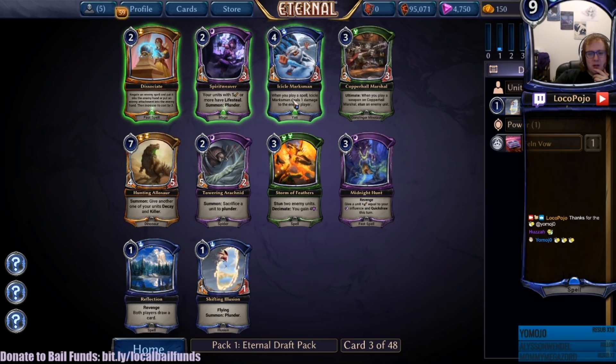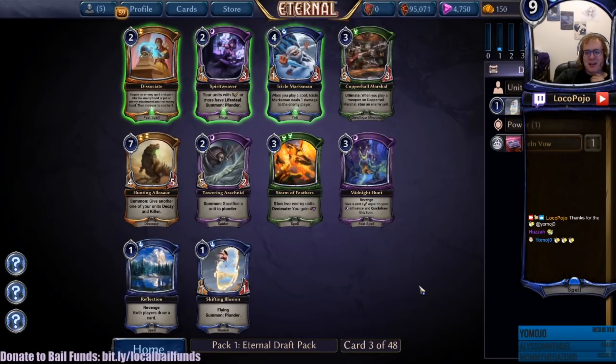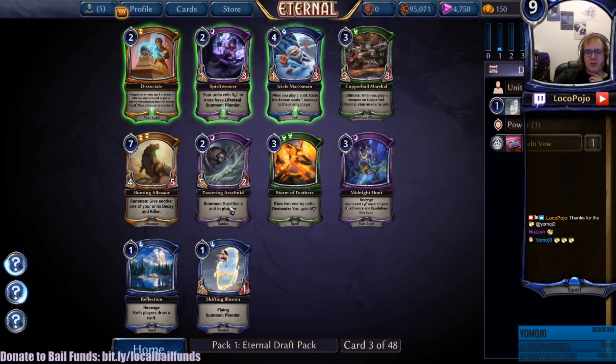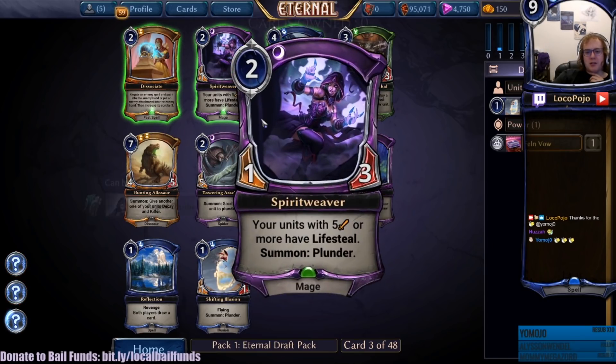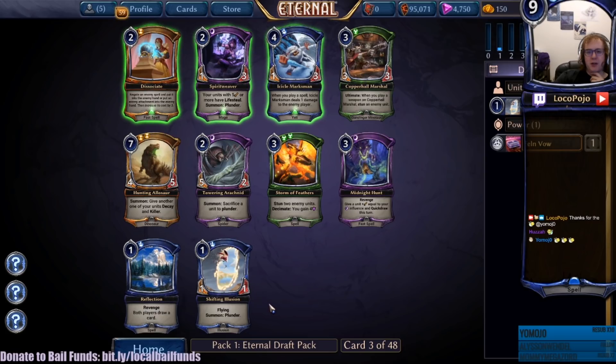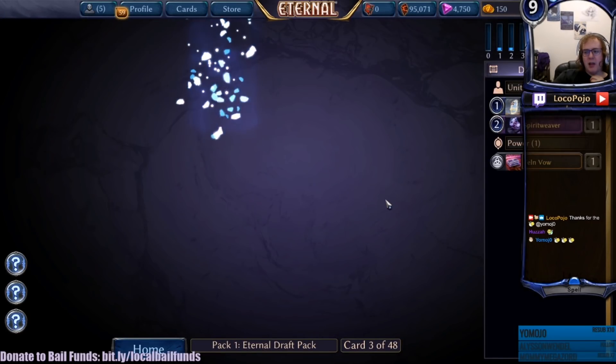Icicle Marksman - okay, Marksman helps out with all the random plunder stuff. Reflection - I love the art on this card, it looks like a Magic land basically, nothing really going on in the image but it is really pretty. Midnight Hunt - that's a really nice quick active option. Spirit Weaver - Summon Plunder and your units with five strength or more have Lifesteal, which actually seems like a great card at this color setup. Hunting Allosaur - give another one of your units Decay and Killer, okay that's very strong. A four or five is not amazing but if you can put it on another big unit you can do some pretty wild stuff.